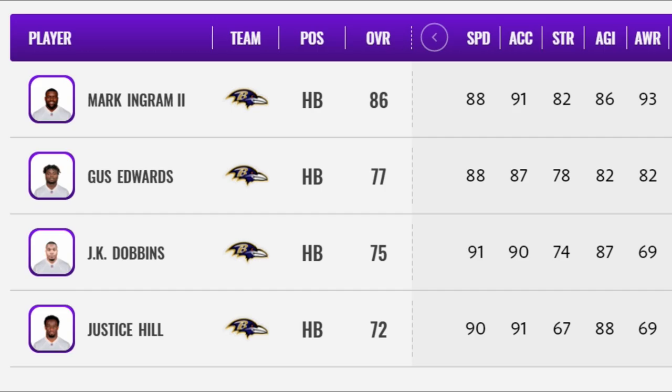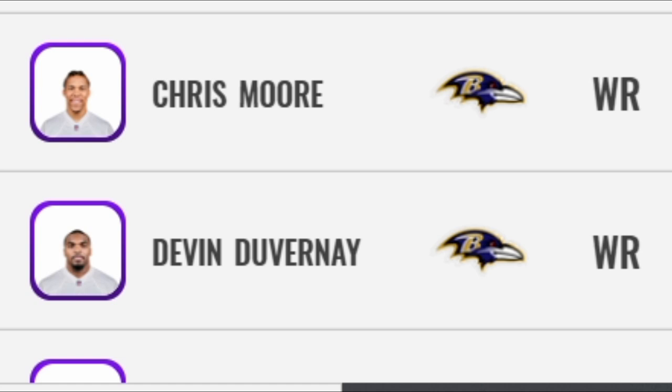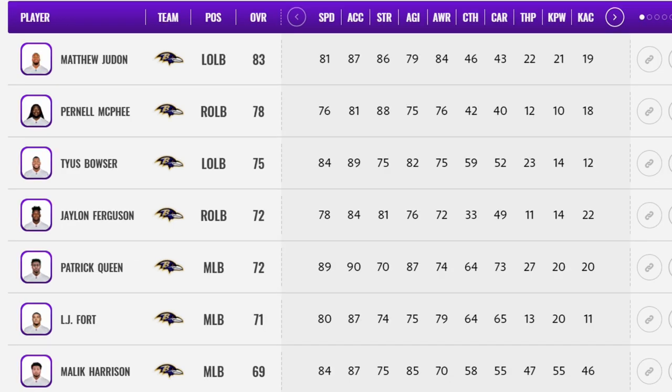Next up we've got the Ravens. They already had one of the best rosters in the league and drafted really well on the offensive side, bringing in JK Dobbins to add to an already dominant backfield. At receiver they drafted speed guy Devin Duvernay — 92 speed, a good addition. The biggest addition is Calais Campbell, basically stolen for a fifth-round pick and one of the highest-rated moves in the offseason. They also picked up Derek Wolfe. Then at linebacker they added first-round pick Patrick Queen. Loading up in the draft is really what got them on this board.